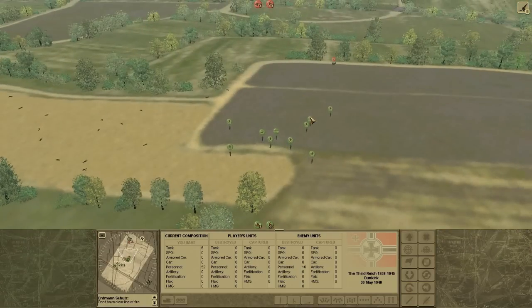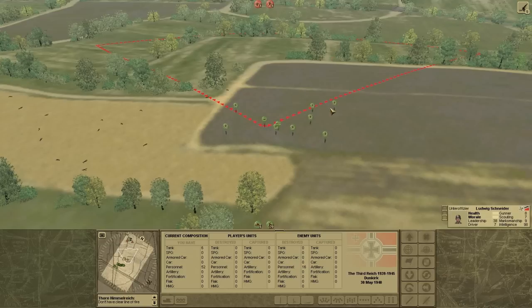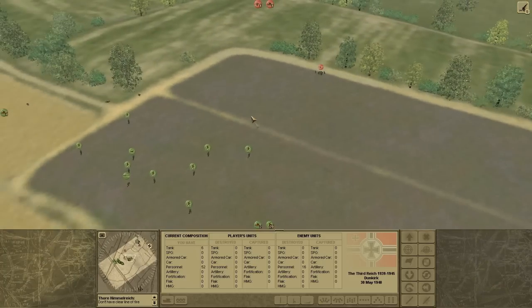I believe once I got rid of the anti-tank guns — at least two of them — I moved my men up, because they're disabled. I moved my tank supports up with them and they started engaging French tanks.